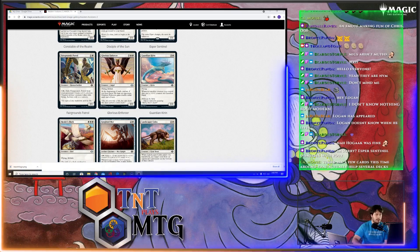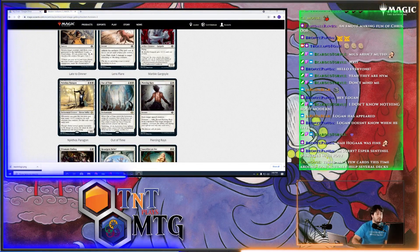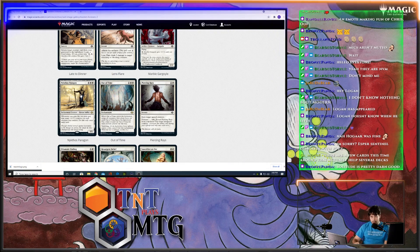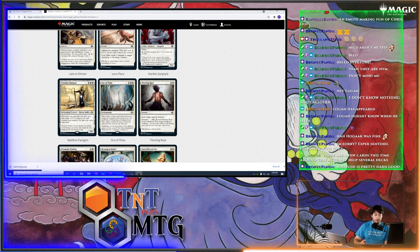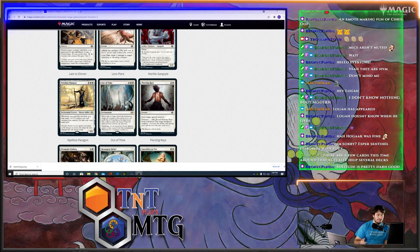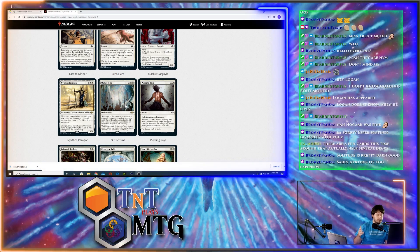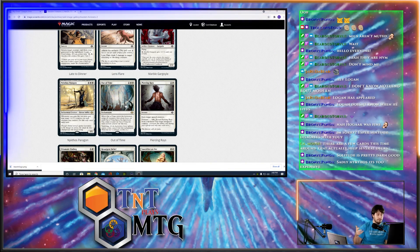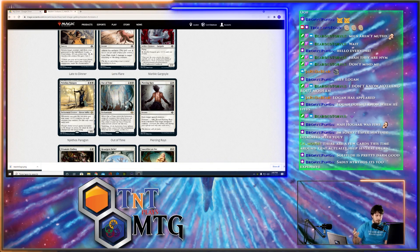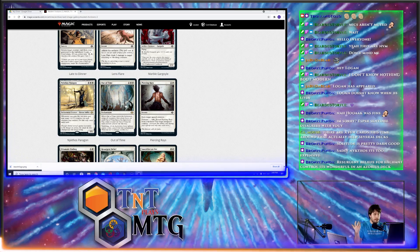Nothing super broken out of white yet. We've got Fairgrounds Patrol, a really cool common that can recycle itself, so pauper can play it. Nykthos Paragon — whenever you gain life you may put that many +1/+1 counters on each creature you control, once per turn. Then Out of Time — when it enters the battlefield, untap all creatures then phase them out until it leaves the battlefield. It puts a time counter on each creature that's phased out, and it has Vanishing.